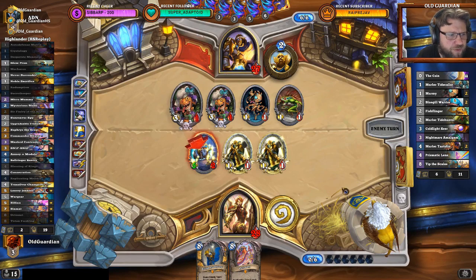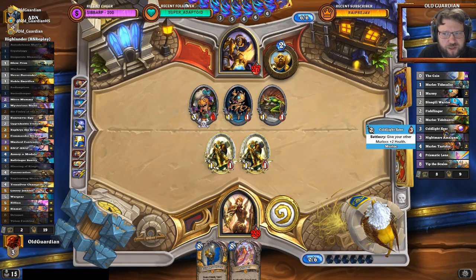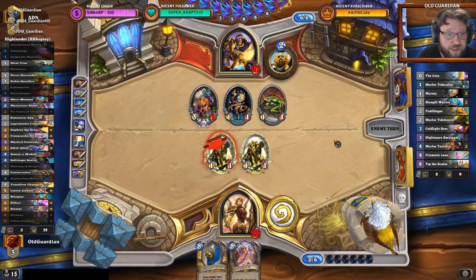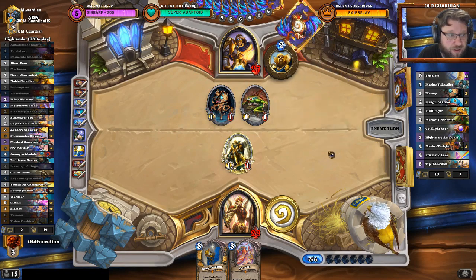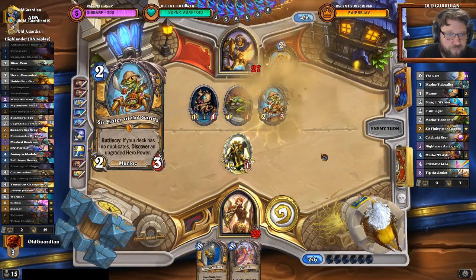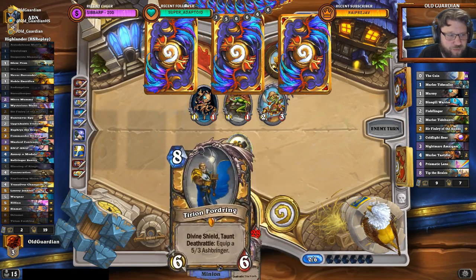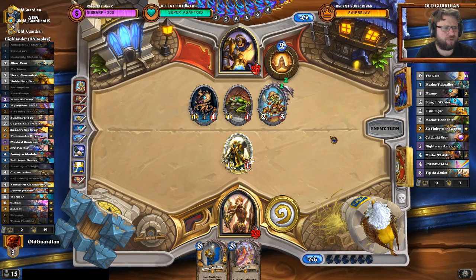The Prismatic Lens is very powerful. Theoretically I could find Consecration if he can't find the Coldlight Seer, but he will find the Coldlight Seer because there are no more cards left — so Coldlight Seer will inevitably be found. Does he get a new hero power? He does. And for 7 mana, I have both of my 8-mana cards in hand. Healing is a very surprising hero power. Well, he might also just play for the Gnomi.